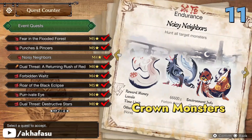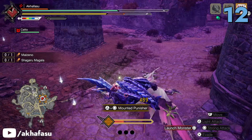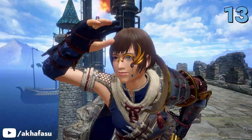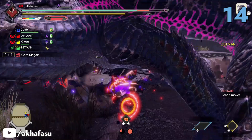You can get crown-sized monsters in the Noisy Neighbors quest. More titles unlock for you when you defeat a Malzeno and a Shagaru Magala in Dual Threat A Returning Rush of Red. Forge the Monocle of Clarity layered armor by hunting a Wrathion and Rathalos in the Forbidden Walls Arena quest.